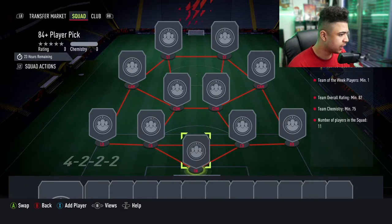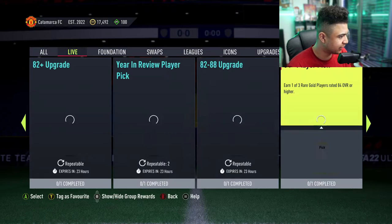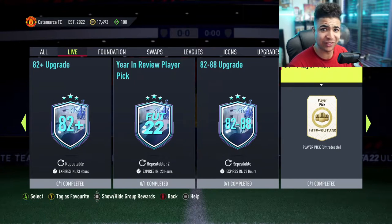So a quick look at what you need to do for that: Team of the Week, one 82 minimum rating and 75 chem. Not too bad. I think that is a bit overrated for an 84 plus player pick where you're not even guaranteed to walk out.